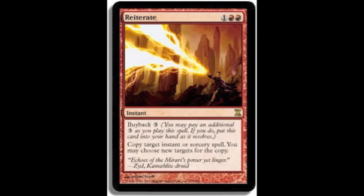So in this case, you can copy an instant or sorcery spell, and for six mana you return Reiterate to your hand for future use. That's awesome. Remember, in EDH, being able to reuse stuff is a big deal.